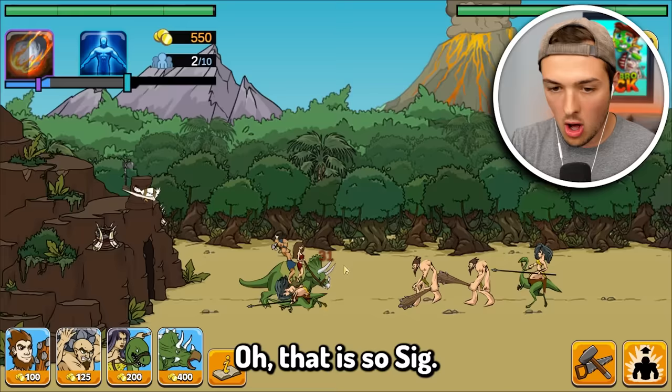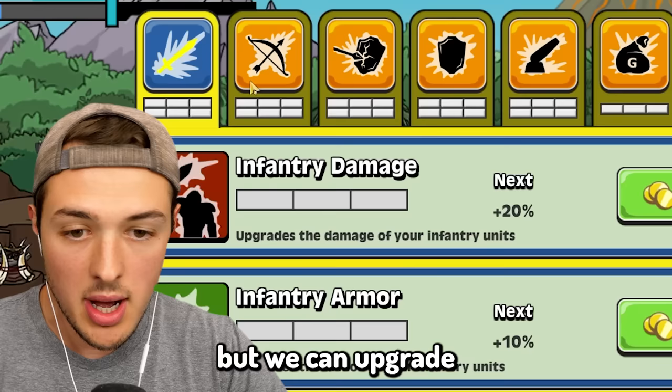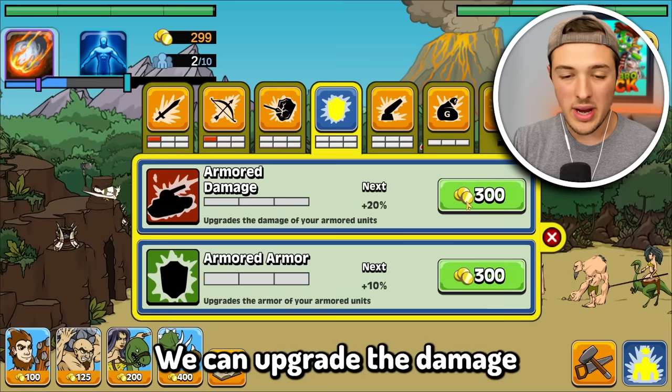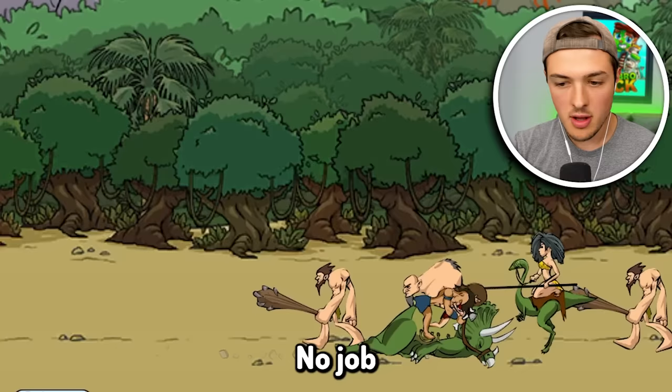We're just going to keep adding in these guys. I also mentioned that we can evolve. Over here we obviously have the dino hut, but we can upgrade our infantry damage, our support damage, and the damage of our armored units, which is probably the mega dinosaur. We're going to name him Jeff. Jeff, you will pay with meteors.